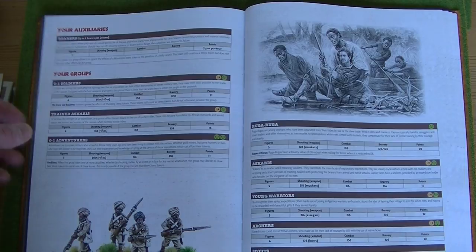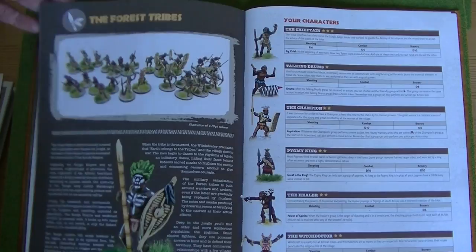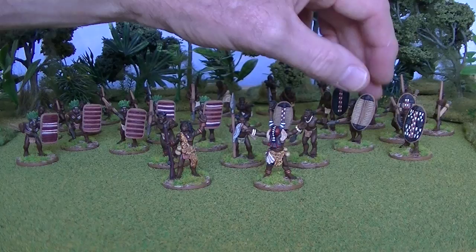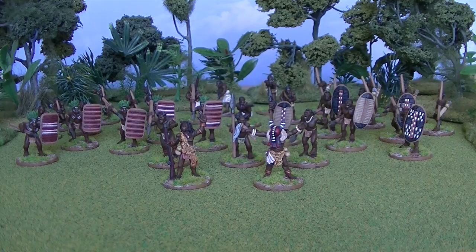That's not to detract from these rules or the figures — both are premium products. Now I want to show you what I've done in terms of painting so far. These are my Forest Tribes figures. It's the 70-point box set from Wargames Foundry. I bought everything I could — went a little bit mad.